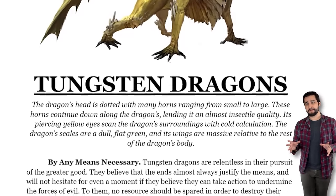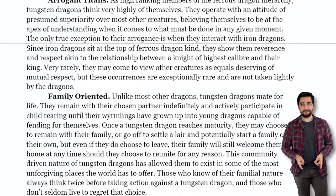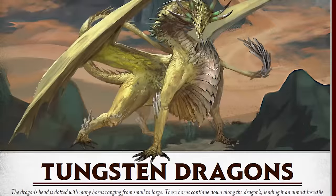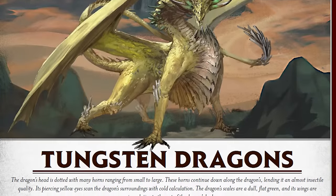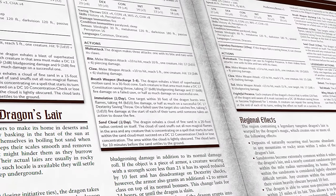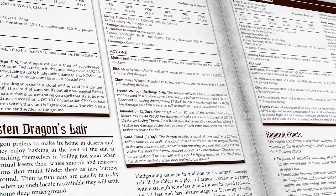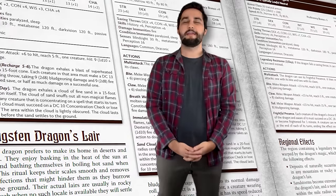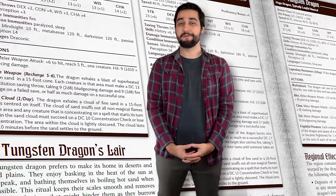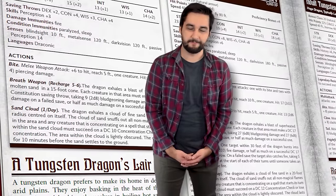Whatever you choose to do with this monster, as always, the stats for every age category of this dragon are linked in a Google document in the description down below. And if you're one of my lovely patrons over on the Dungeon Dad Patreon page, you can find the Tungsten dragon stat blocks presented in a high-res PDF format with fancy new artwork, all the little sidebars, cool layout, and all that good stuff — which is mostly just my way of saying thank you for the financial support that helps make this show possible.